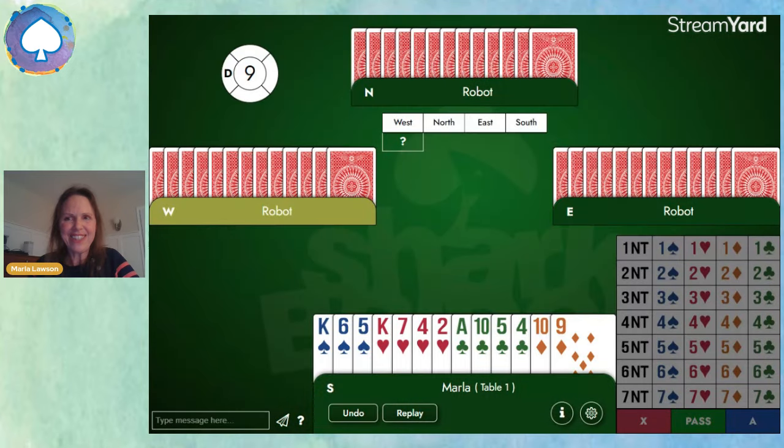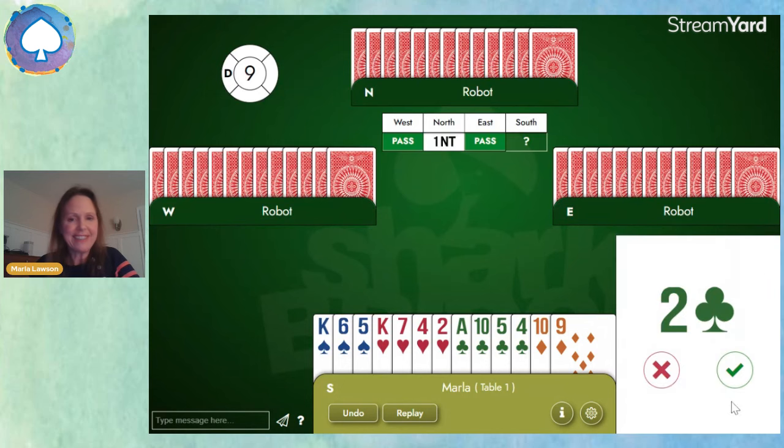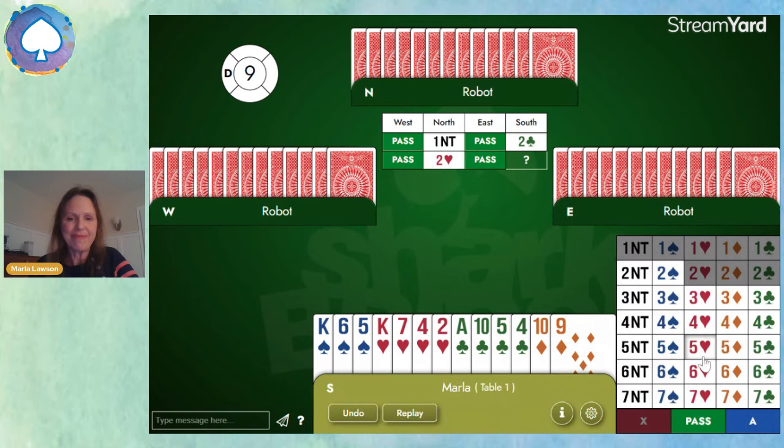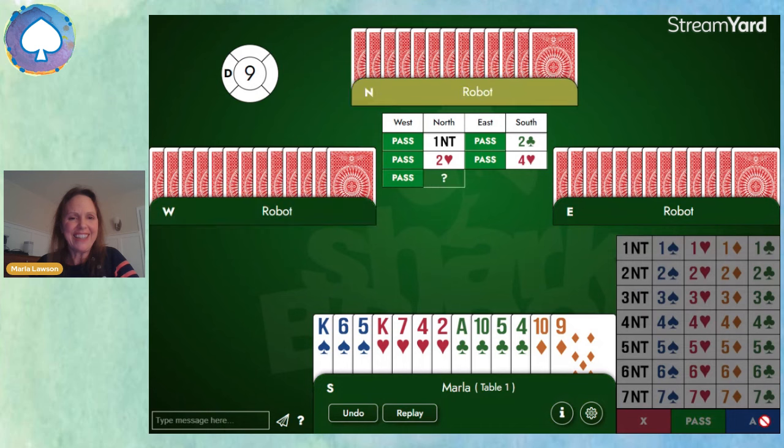What about this example? We've got a four-card major and at least nine or ten points. Partner shows a heart fit — and there it is.